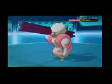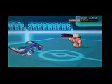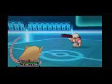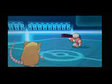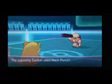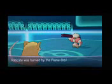Gurdurr eventually takes out Electivire with that incredible Eviolite bulk. That allows me to go into Raticate, but I make a stupid play — I go for Protect just to activate the Flame Orb and get the Guts boost so Facade can finish Gurdurr. It doesn't even matter since this is his last Pokemon, but it's still a questionable decision.